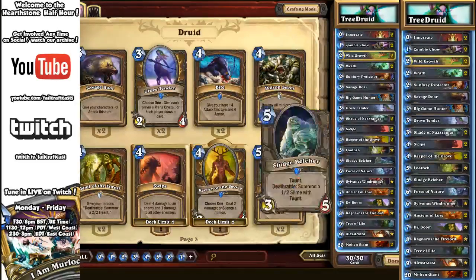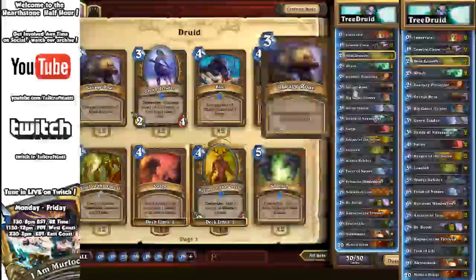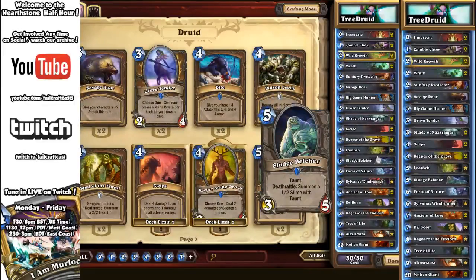Shade of Naxxramas can be thrown down — excellent against control, as they can't be removed — and can be comboed for big wins. Keeper of the Grove for control, Loatheb, Sludge Belcher to smooth out your curve, and with Sylvanas, Dr. Boom, Ragnaros, and Kel'Thuzad you've got quite a heavy mid to late game as well.